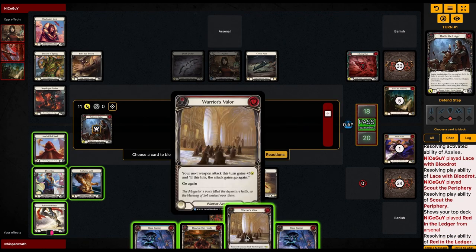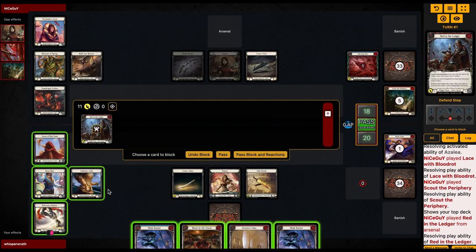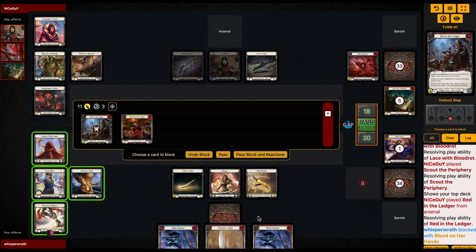Eleven Dominate coming in — I'm not going to be able to block this, I just need to figure out how to get around it. We're going to have to block for three with Sink Below; that's only going to be seven. I'm checking if I can add armor to stop it but I can only block a maximum of ten, so I'm going to have to take some damage no matter what. I need to be okay with that. We're going to block, try to get some damage in, and set up our next turn.